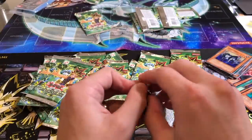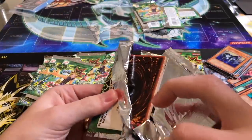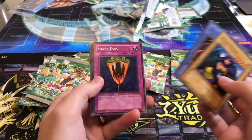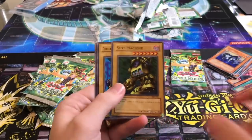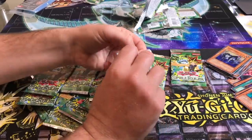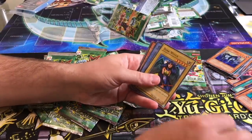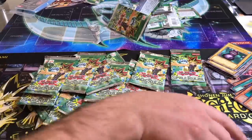There's some good foils we can pull out of here. Maybe I'll get a Ceasefire or something. Well, they're all loose packs so there's no set odds — I have no idea what's in here. Dark Witch, Crab Turtle — I'm going to start playing some Rituals. Snake Fang. Another Grizzly — a third one! Labyrinth Wall — dang, I want a Labyrinth Wall too.